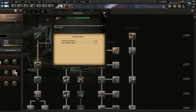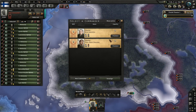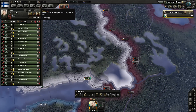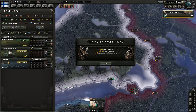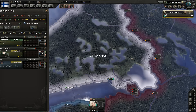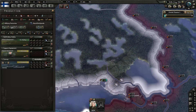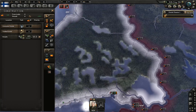We've got extra political power, so I think we're going to go for military theorists. We need that extra political power and extra construction. Going to start exercising and get Eric on the go. We want to move on to a few things — we've got a primary focus and a kind of secondary focus. The main primary focus is to get out our divisions so we can cover our front line and hold them back.